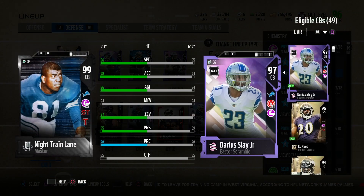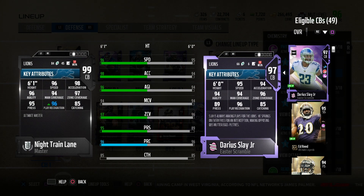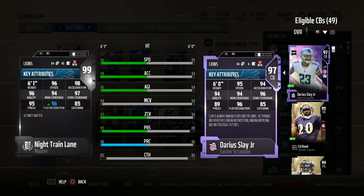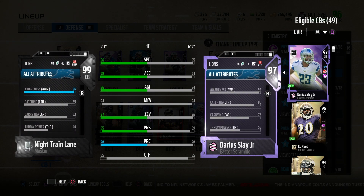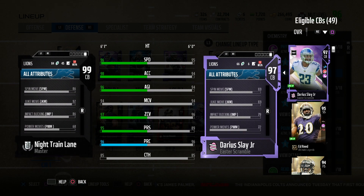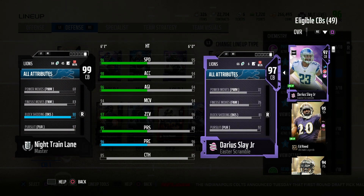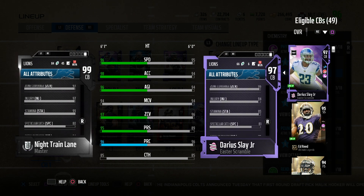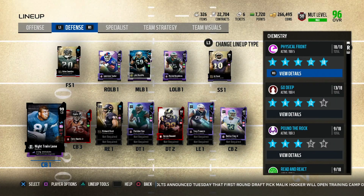We also add Night Train Lane. I actually finished him this morning and went ahead and picked the Physical Front chemistry — that's the best to me. He's just a beast card. He's gonna be great against the run. 99 overall corner — check out 94 tackling, and the block shed is crazy on this card. 90 block shed for a cornerback, come on man! And he has 99 hit power because we are Tier 5 Physical Front, so that's plus four block shed.